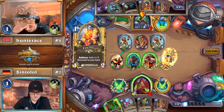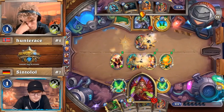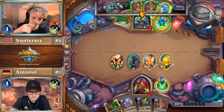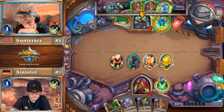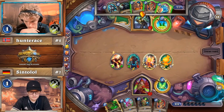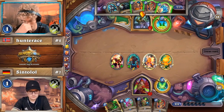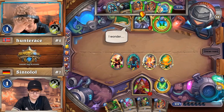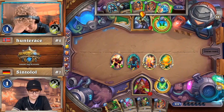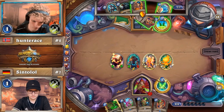He could push five and develop a massive board. He wants to kill the Giggling Inventor so he can't draw a card. This threatens lethal. I was ready to watch Hunter Ace die, and now he's going to live for a lot longer. This is tough though — Giggling Inventor is coming down this turn, but the question is what do you do besides that? Sintolol has another Blood Knight, so if Hunter Ace doesn't make a defensive play — say, Glacial Shard on the Blood Knight — there's potential he could die.